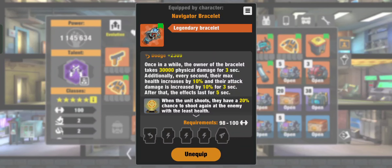The Navigator Bracelet will reduce 1300 of your HP but will increase your max health by 10% and increase attack by 10%. Counting it up: 10%, plus another 10%, plus another 10% — it's a very huge percentage increase to your attack, and it continues for about 5 seconds, giving you increased damage for 8 seconds plus increased health.